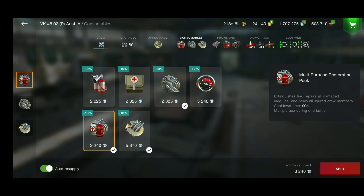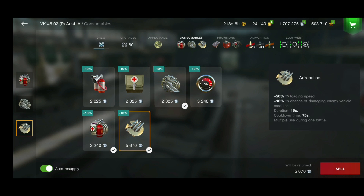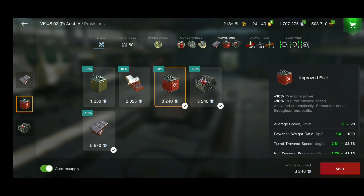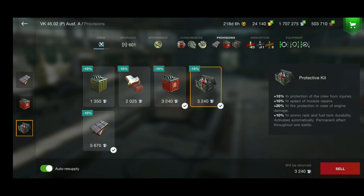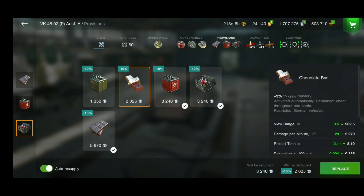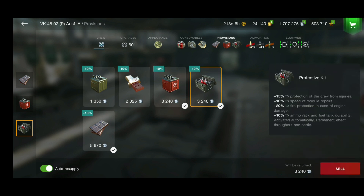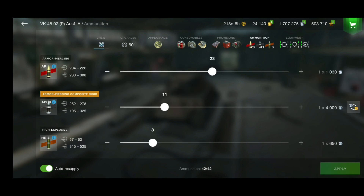For consumables I'm using multipurpose restoration pack, repair kit, and adrenaline. For provisions I'm using chocolate, improved fuel, and protective kit. If you're using the chocolate bar, as you can see it brings only a tiny amount of performance improvement to a tank, while the protective kit gives you a bit more, so it's wise to use it instead.